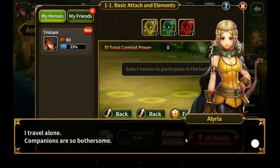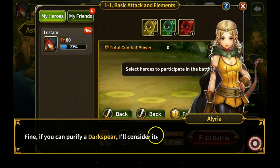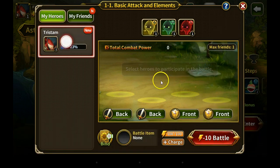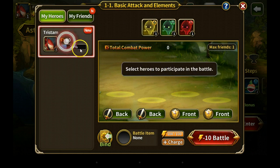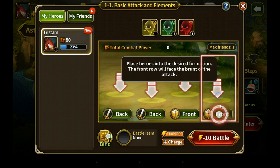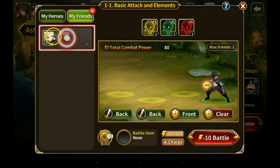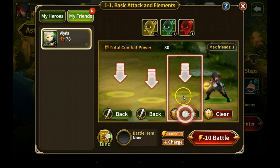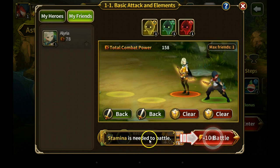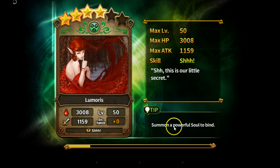If you're headed in the same direction, want to go together? I travel alone — companions are so bothersome. I won't bother you. You're an odd one. Fine — if you can purify a dark spear, I'll consider it. Well of course I can purify a dark spear, who can't? Alright, select heroes — of course I only have one hero. Place heroes in desired formation; the front row will face the brunt of the attack — that's a little different than Summoners War. Bring friends with you into battle. Okay, Elria — that's the only friend I have — put her in the front row also. Stamina is needed in battle: ten stamina — that seems kind of steep for the very first level.